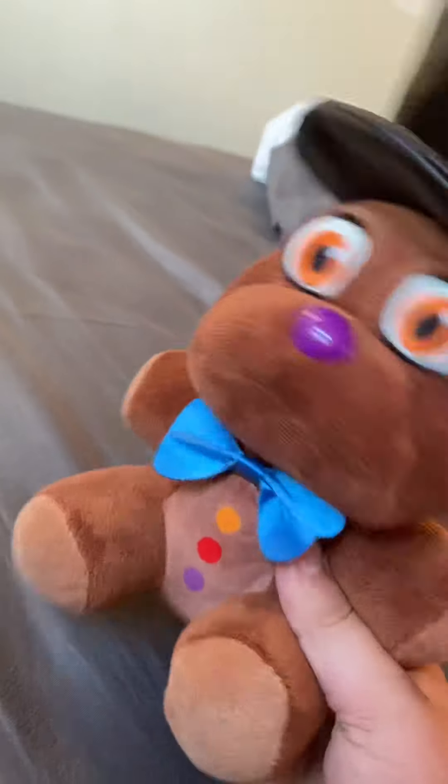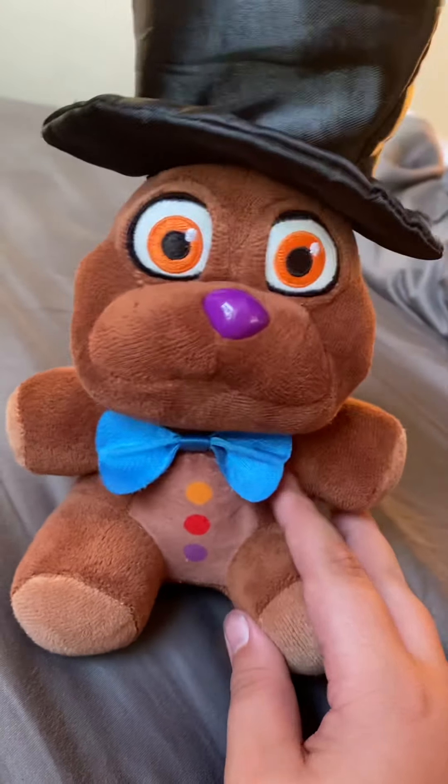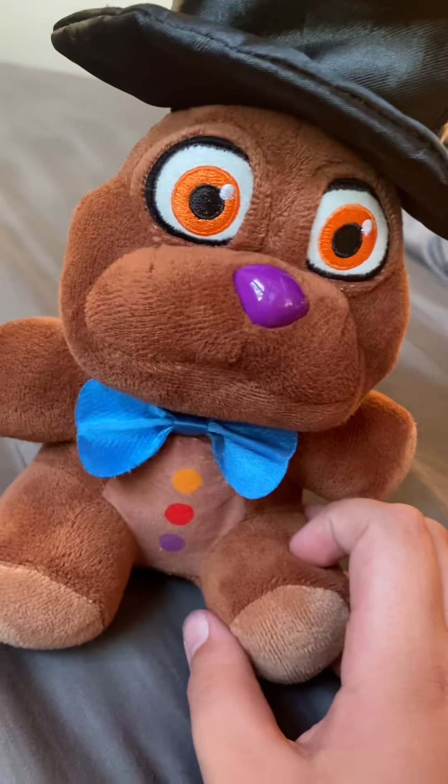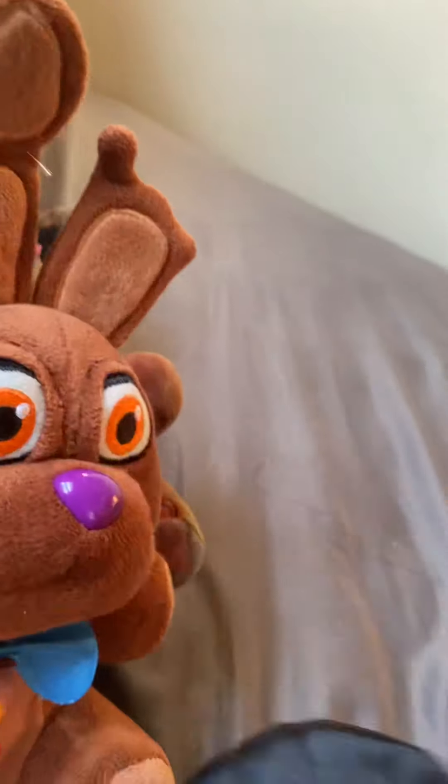Next is Chocolate Boy — Chocolate Bunny. I wasn't gonna actually draw on him or glue stuff to him as my OC; I was just gonna put the hat on — see, it can come off.